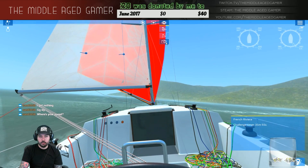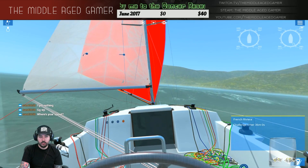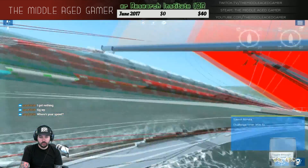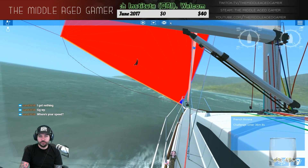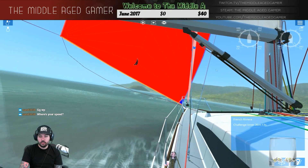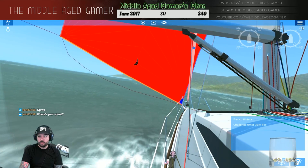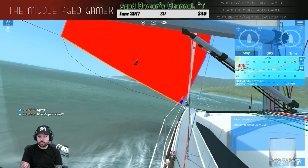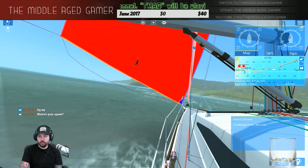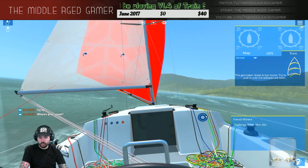Get that up. Take one more screenshot from a different angle. Down to 5 knots — the gennaker's kind of flapping around. Gennaker sheet's too loose — let's get over here. Was it the genoa halyard? No.